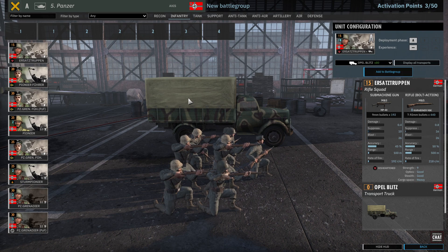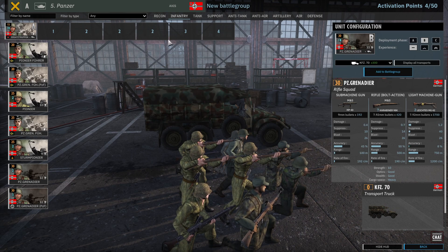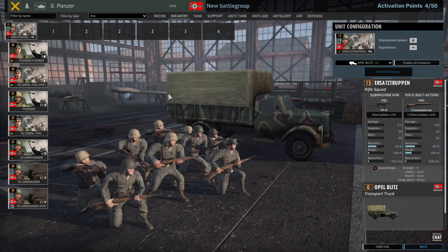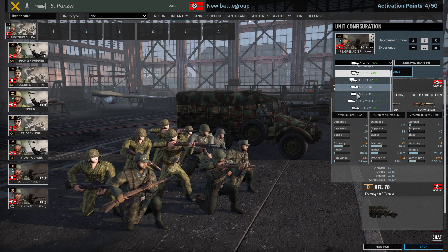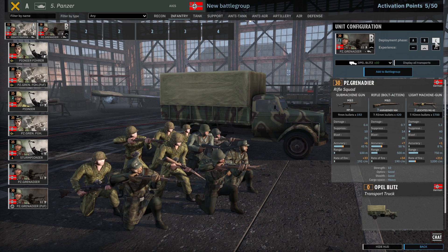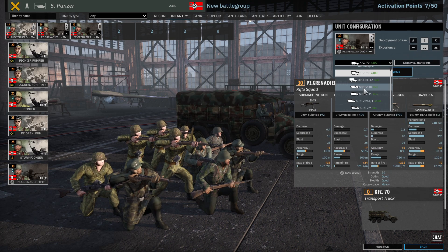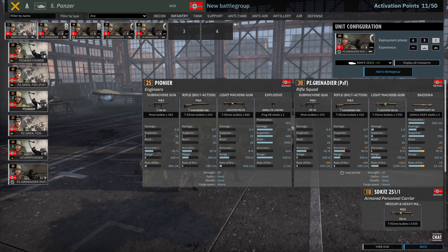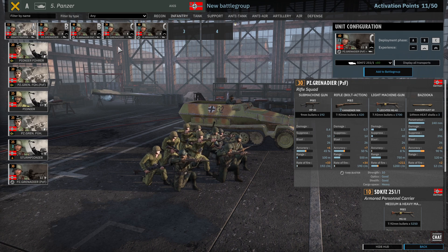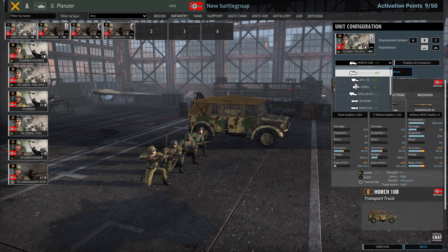This is an armored division so we're gonna take the Ersatz Troupen for A phase — these are gonna be our main infantry for that time period. And then we're gonna have a reinforcement of Panzer Grenadiers with the bazooka. And then I guess we would need some CQC. The thing is with the Germans you really need some officers.